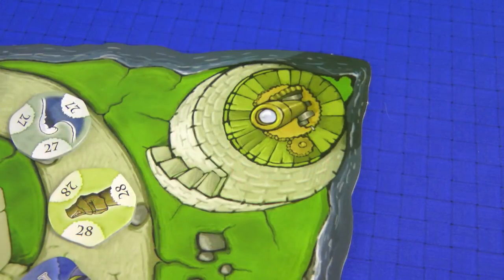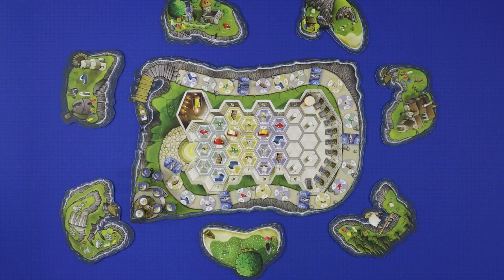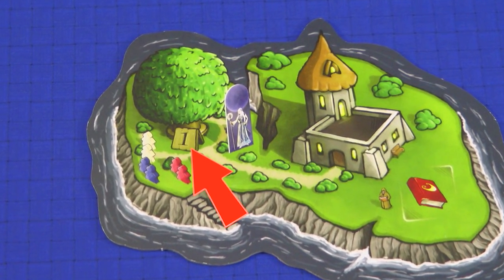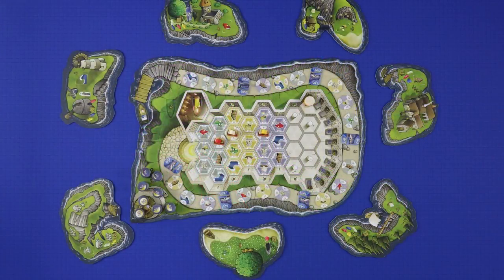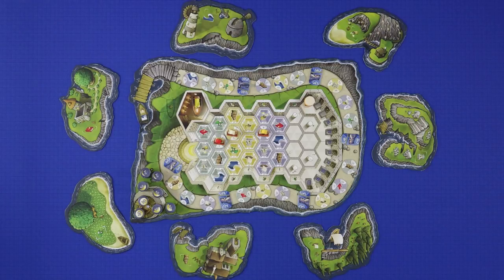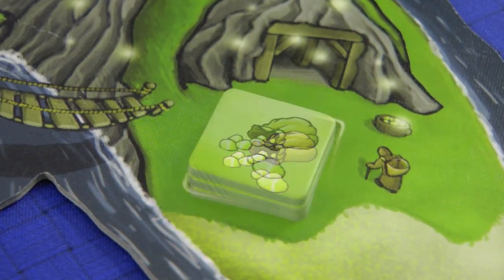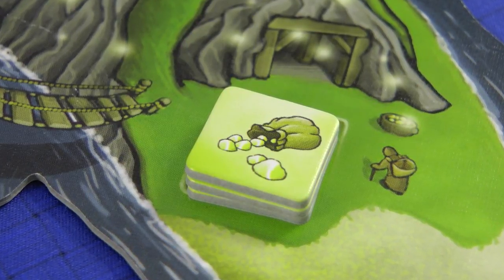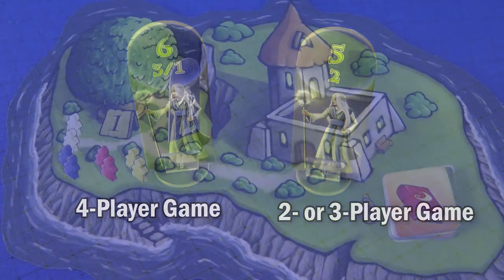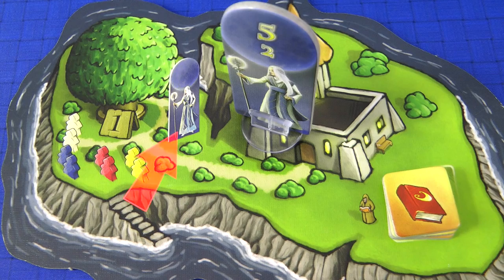Place the influence tokens in the observatory. Place the 7 Holy Isles around the temple island. For your first game use the side of the Holy Isles with the number on it, and place them in numerical order clockwise around the temple. In later games just shuffle the Isles and place them randomly using the non-numbered side. On each Isle place a number of the appropriate favor tokens equal to the number of players in the game. Take the proper Moon Priestess figure according to the number of players, and for your first game place the Moon Priestess on Holy Isle number 1, as indicated by the artwork.